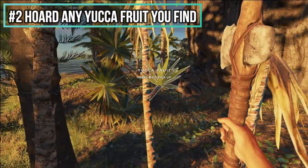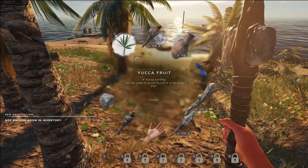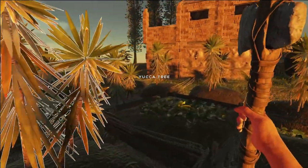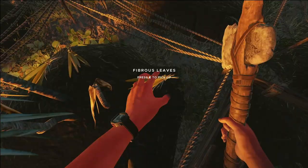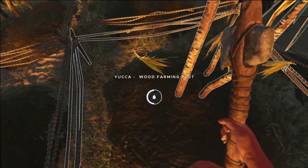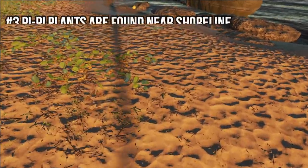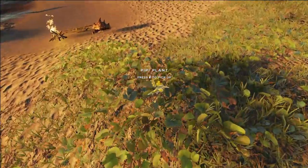At number two, hoard all the yucca fruit you can find. I made this mistake early on in my playthrough and I still kind of hate myself for it. Eventually when you find enough, you can plant this enormous yucca plant garden. Then essentially you get infinite fibrous leaves, which you can make lashing from. Lashing is basically the currency of Stranded Deep — you use it to make practically everything, so having a whole bunch of it really helps to speed things up.